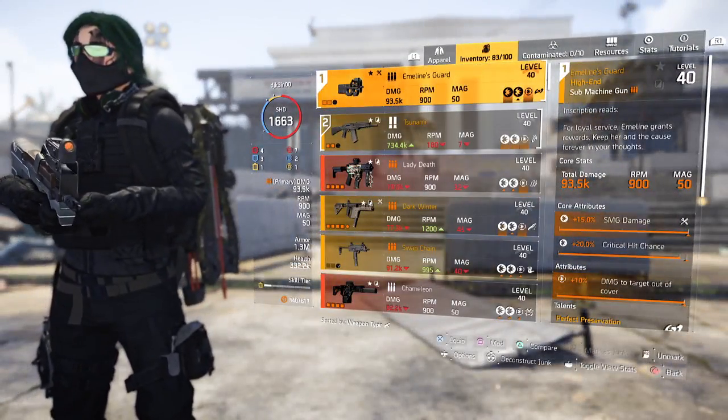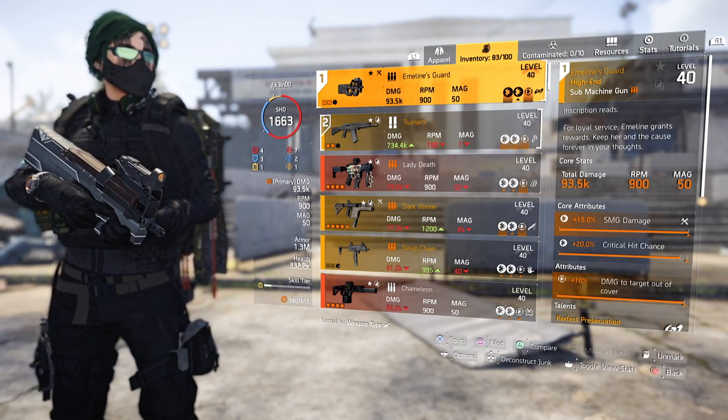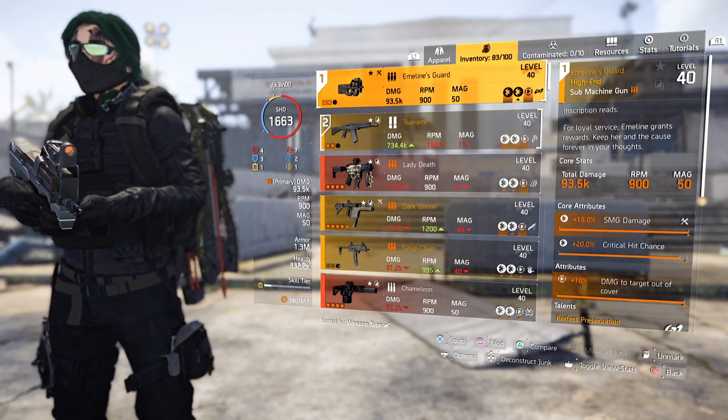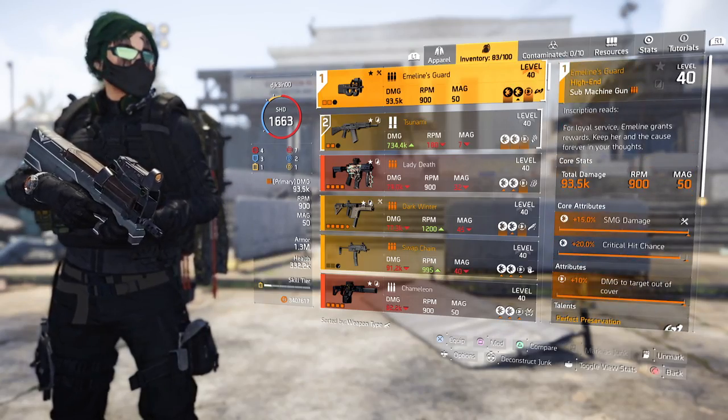Other guns could be really anything - any decent AR or SMG, just to emulate that John Wick vibe. But I'm going with the Emeline's Guard just because I have a decent roll and I like P90s. So I went with this Emeline's Guard.